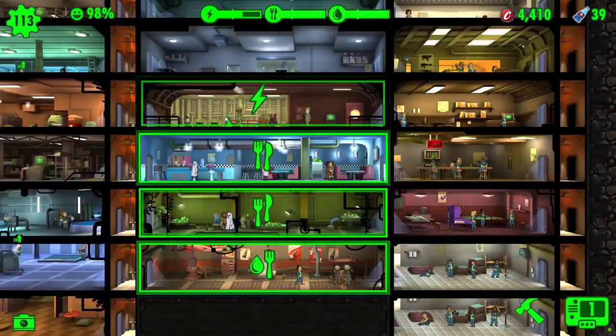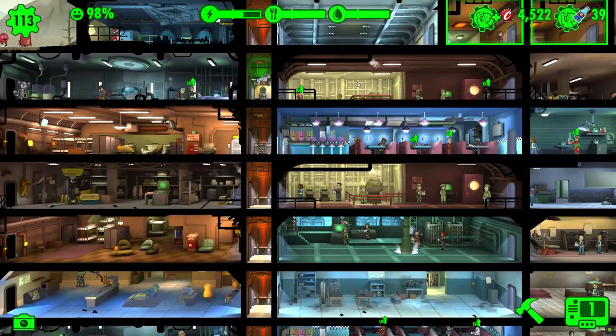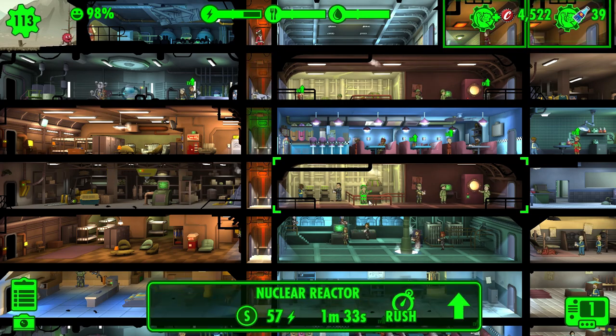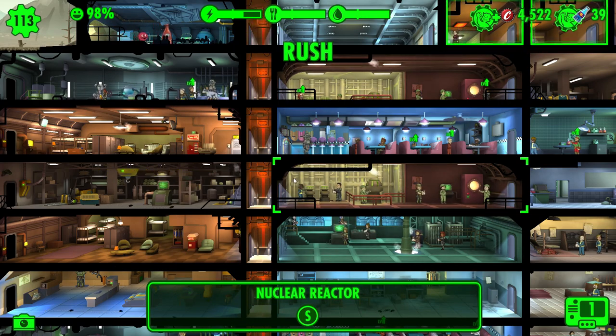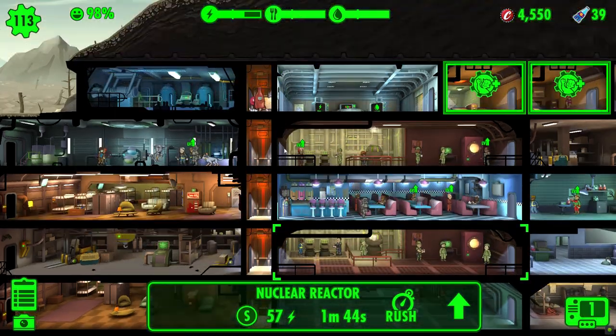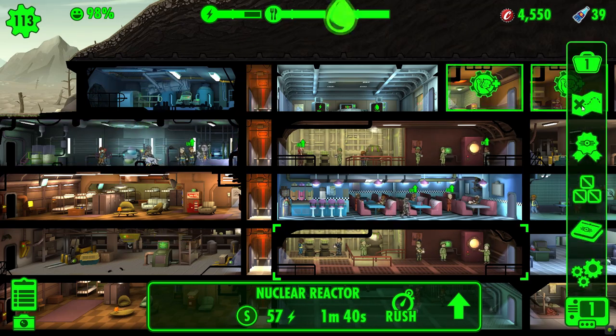There's so much to do. Let's collect our resources again - collecting our power because it was hammered by the rad scorpions. We could rush the room for a 26-27% chance - let's activate it. Fingers crossed it doesn't fail - it didn't, thank goodness, that was successful. I think that's probably helped by Bottle and Cappy being in the room at the same time.